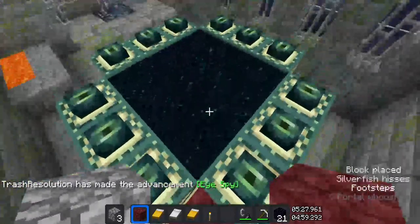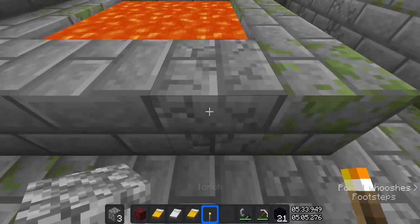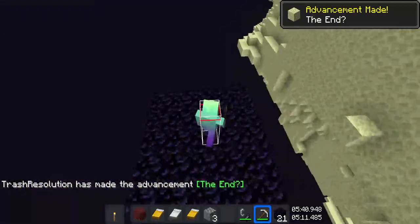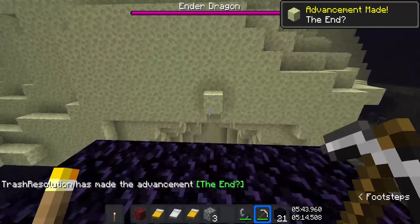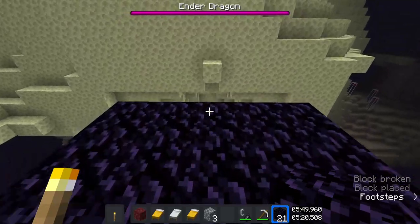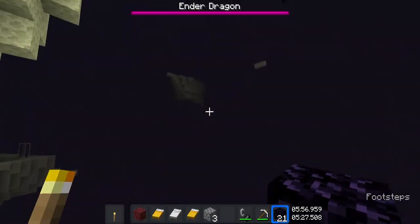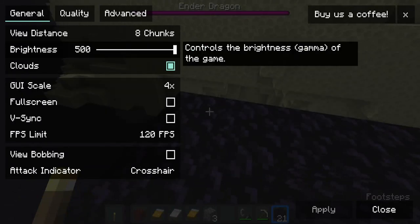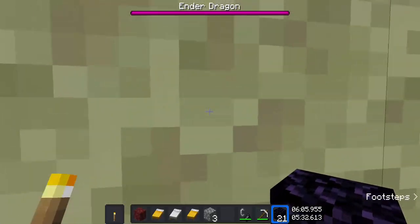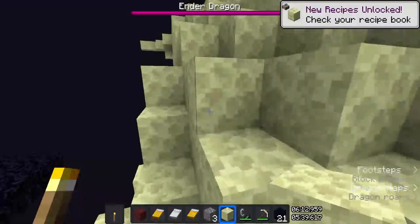There are two ways people go into the portal room. The first is the traditional way. The second way, which Braille found, is to break this block, place a torch somewhere here, then jump in. If you have a block you can place it here; if not, you can parkour over there, though it's risky and you might fall. Make sure to set your render distance to 12 as well. If you have an extra block you can place it here, otherwise mine some stone and place it.